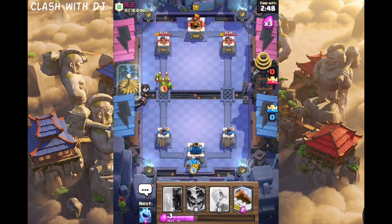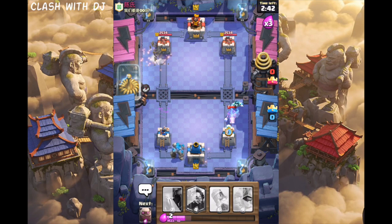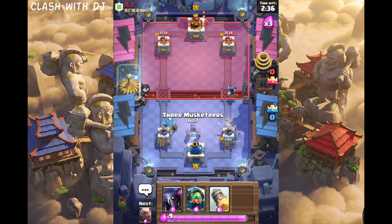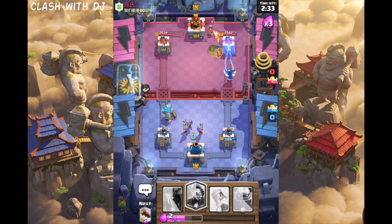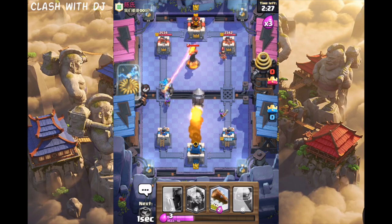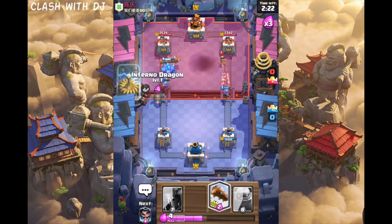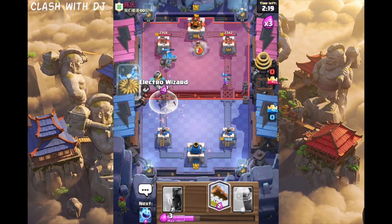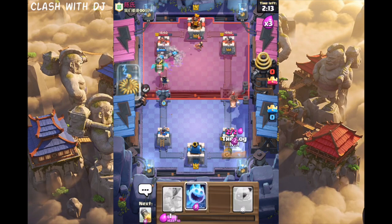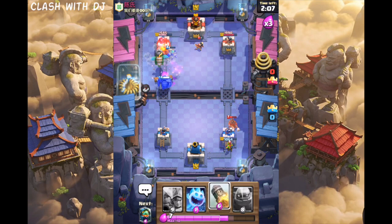I'm gonna be putting a Golem down — see what he does. Looks like he's gonna put a Goblin Gang down. I'm gonna E-Wiz that. Put an Ice Spirit down as well. You don't really have to worry about conserving elixir here because there's just so much. I'm not sure exactly what he's playing. He's gonna put that down. Let's put the Inferno Dragon down. I'm also gonna be putting a Pekka down. We lost that tower, but we did get this one.